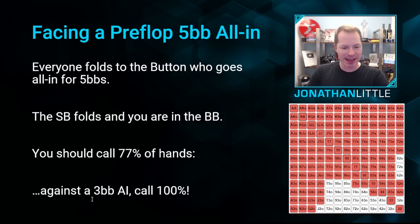And if you're against a three big blind all in, you should actually call with any two cards — 100% of hands — because in that scenario you have to put in two big blinds to try to win the roughly seven big blind pot. You need to realize two divided by seven — not a lot, about 30% equity. And against a very wide all-in range for three big blinds, any two cards will realize that much equity, which allows you to call incredibly wide.